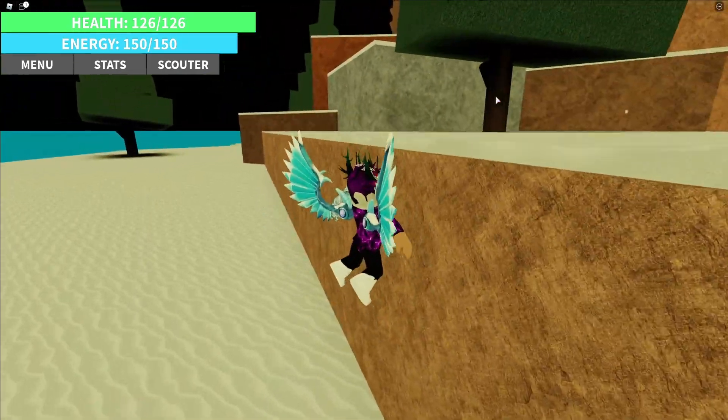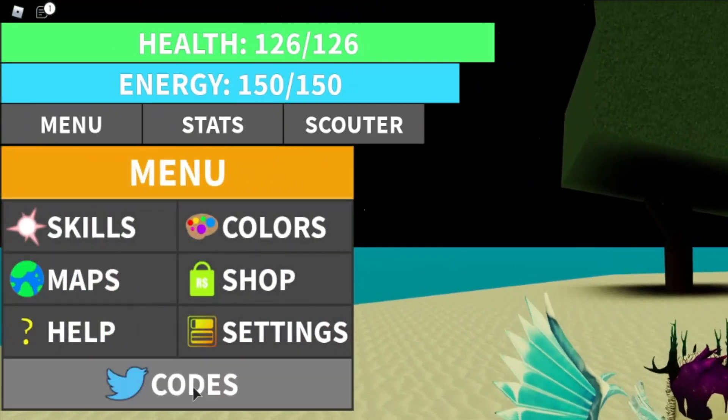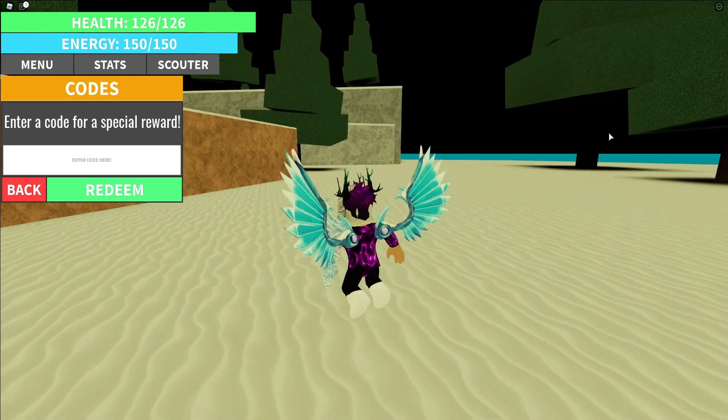If you don't know about any Dragon Ball VHT game codes, what you want to do is go to the left, click on menu, then click on codes, and the code menu comes up.